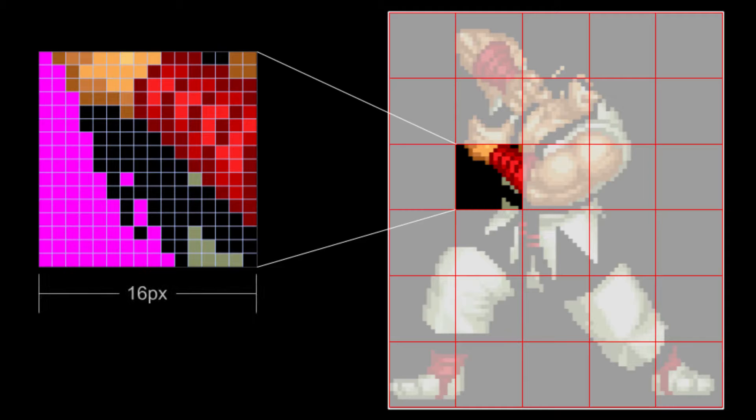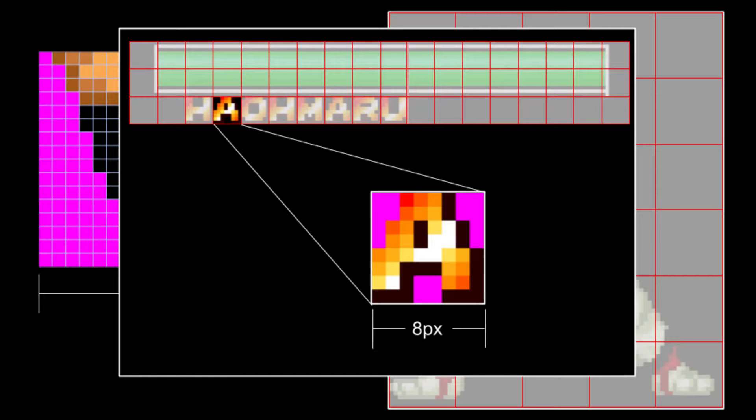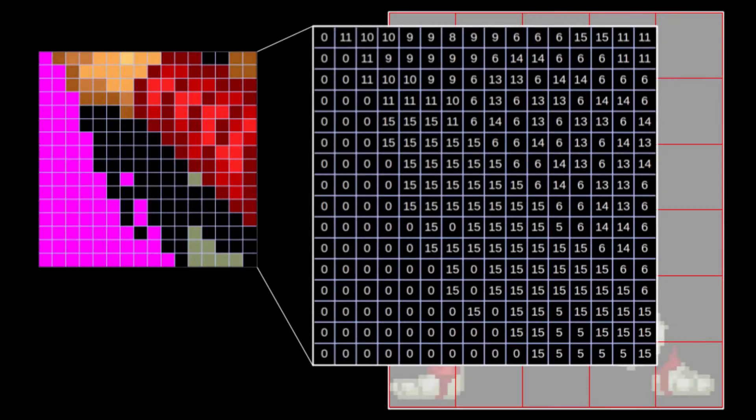Sprite tiles are 16 by 16 pixels, and fixed layer tiles are 8 by 8 pixels. Other than that, they both work in the same way. Tiles are made up of numbers from 0 to 15. 0 always means transparent. Each pixel gets a number. The tile by itself has no color information, just these numbers.